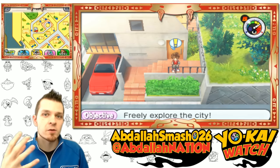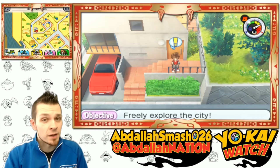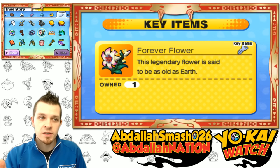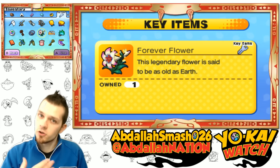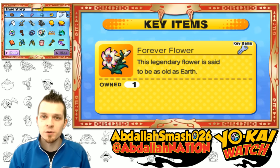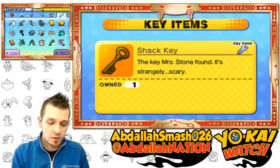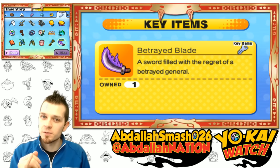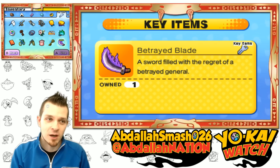Kyuubi is actually a reward for beating three specific quests, and we're gonna do all three of them right now. But before we do that, we actually need a couple of key items. The very first key item you're going to need is a forever flower. This item is dropped by Pinkypoo inside the Yo-Kai world, so you'll need your S rank Yo-Kai watch first. You'll also need the betrayed blade, found on Hooligan Road from white reunites — took about 40 minutes to get.